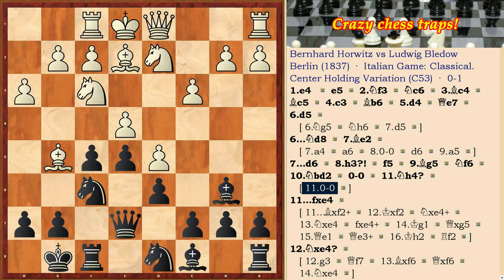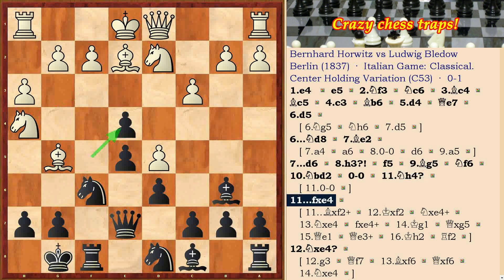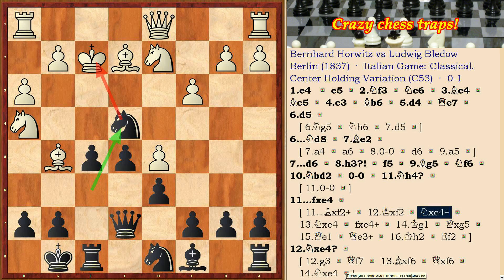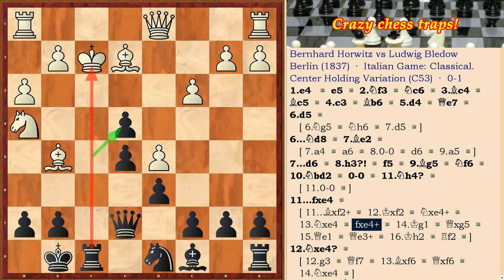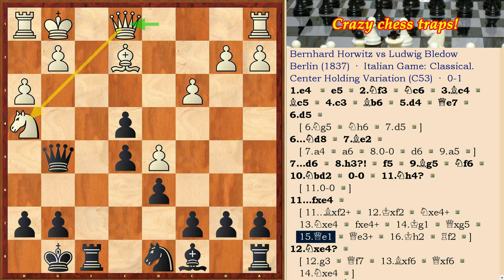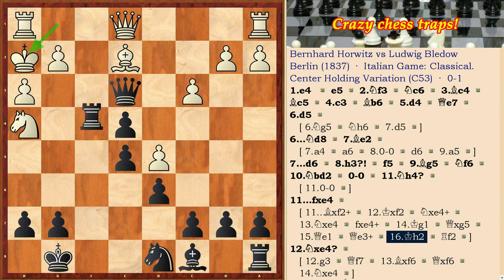After the move Nh4, black moved fxe4. However, black didn't notice a stronger move: Bxf2 check. After Kxf2, Ne4 check, Nxe4, fxe4, Kg1, Qxg5 — black has a very strong attack. Then Qe1, Qe3 check, Kh2, and rook f2. White has a hard position.